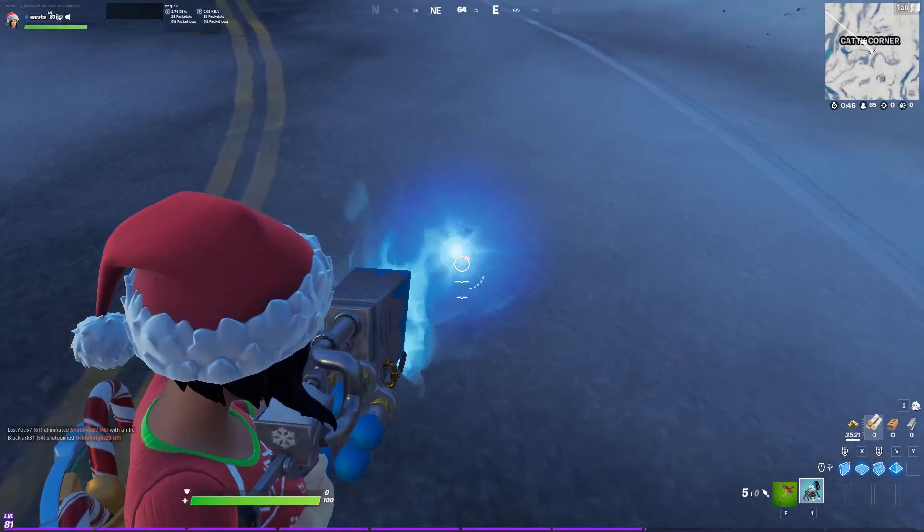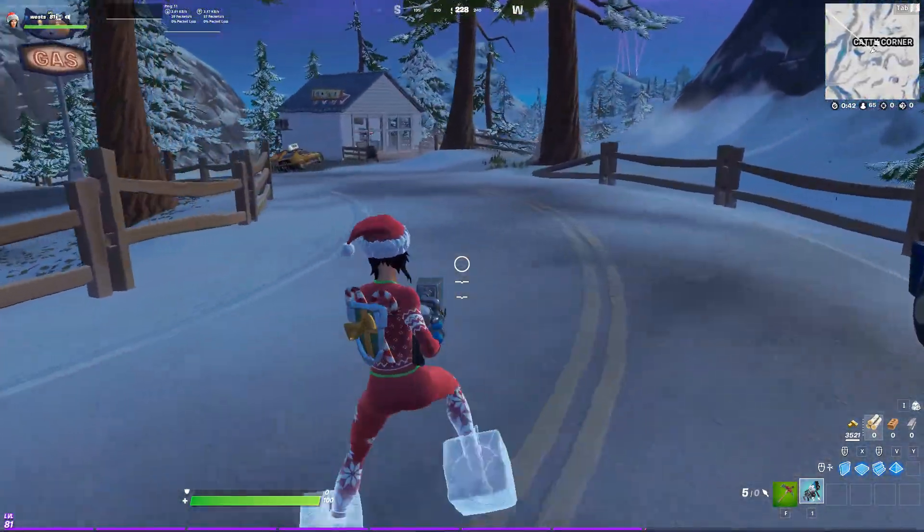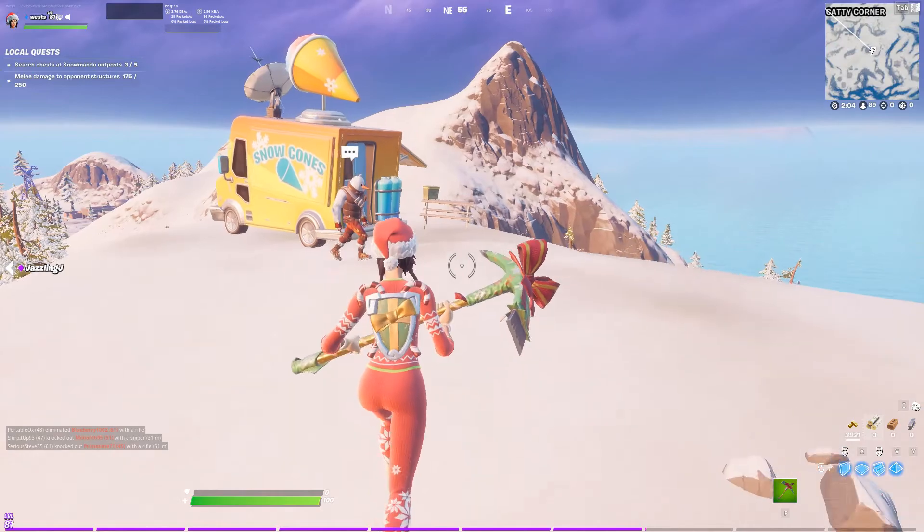Hey guys, welcome back to the channel. Today I'll be showing you how to get the brand new Big Chill Snowball Launcher in Chapter 2 Season 5. To get this launcher, you'll need to find Snowmando, who can spawn at any of the five Snowmando outposts.